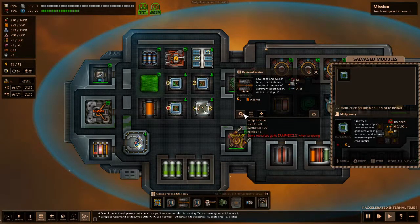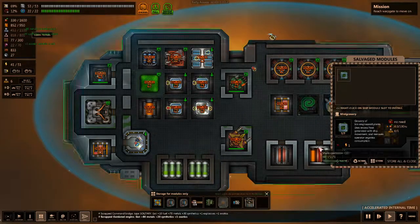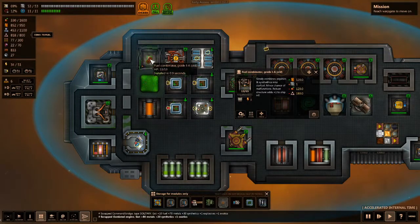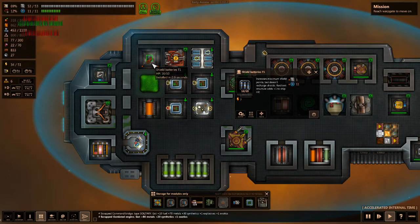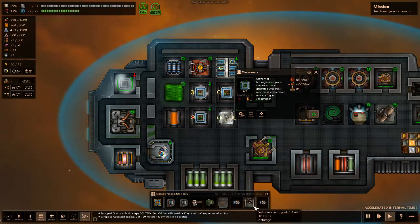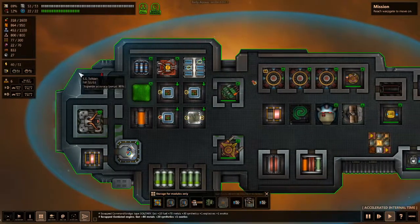Outdated engine will give me metal, synthetics, and exotics. I'll close that up and convert more to fuel. Well, how long do replacements take? It's probably going to take a bit of time to replace these. But when I'm in combat, I will be fine — I'll just replace them quickly.